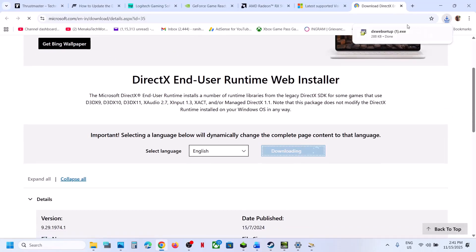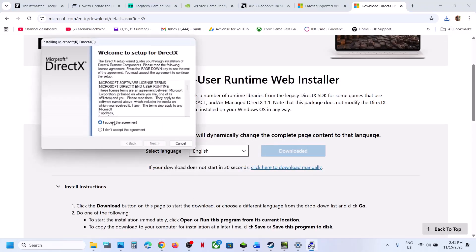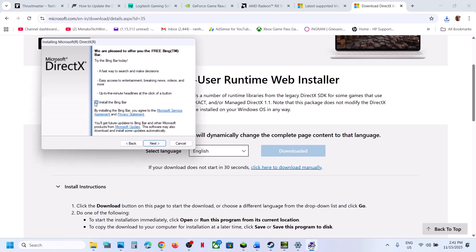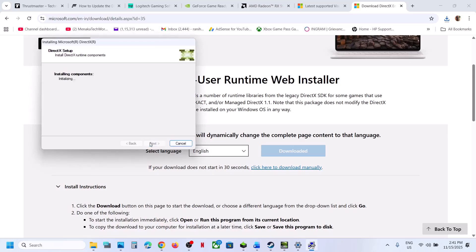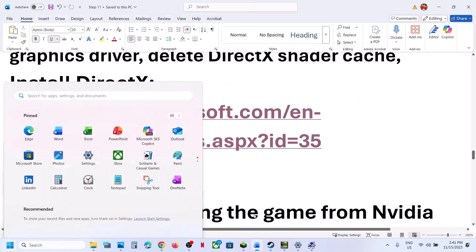The next step is to install the DirectX file. Go to the Microsoft website — the link is in the video description. Run the EXE file, click Yes to allow, click Accept, click Next, uncheck Install Bing Bar, click Next, and let the installation complete. Once done, click Finish, restart your computer, and launch the game.